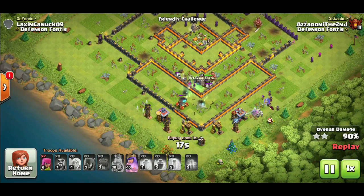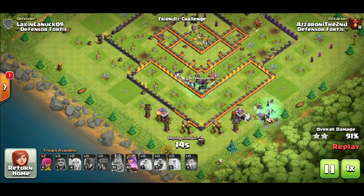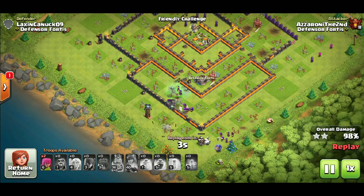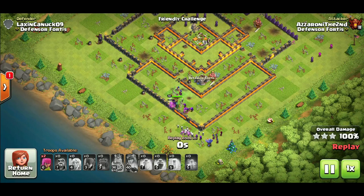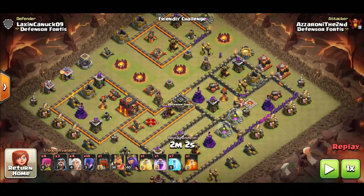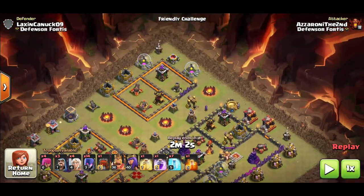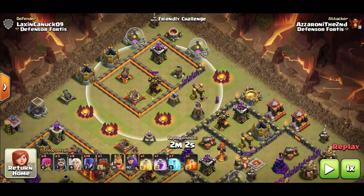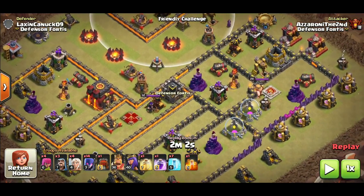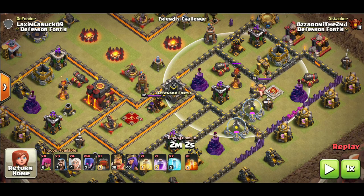I've messed up the attack and haven't been able to three-star every single time, but when I followed the steps — getting the right pathing, taking down the CC, and making sure I open up the compartments for both of the towers — it's resulted in easy three stars every time, even against anti-witch bases. Second replay: this is an anti-three-star style base. Same process — take note of where the air defenses are, notice their radius, be aware of where you put your healers, and make sure you really path the wall wrecker to open up both inferno tower compartments.